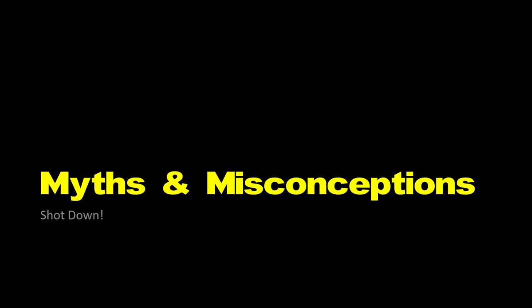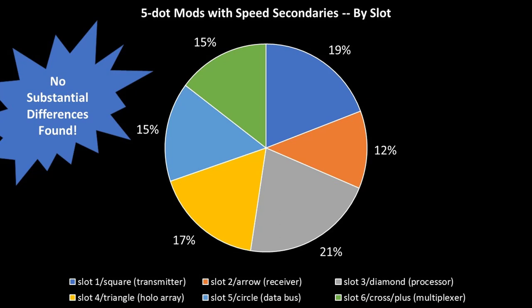Now there are some myths and misconceptions. Myth number one: that the slot type has a bearing on whether or not there is a speed secondary in it. Wrong. I found no substantial differences based on the slot. The diamond seems to have a little bit more in my case, but I know why the arrow slot has so few — it's because I don't buy mods with speed secondaries in that slot. It makes no sense; I only want speed primaries there. Otherwise, they're pretty much spread equally, so you have a decent shot of running across a mod with a speed secondary in any of those other slots.